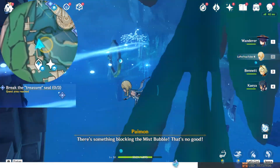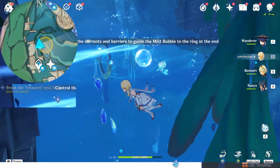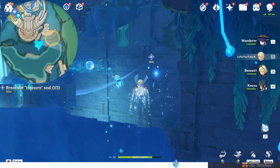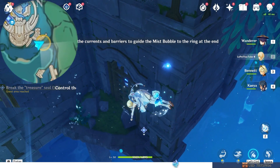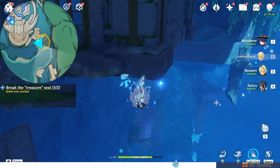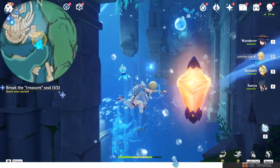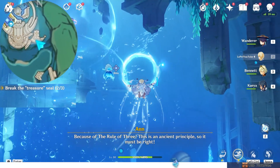Hit this lamp. Swim east, right side on the map. Swim east again, right side on the map. Come into this building from below. Hit this lamp and this gate will open.